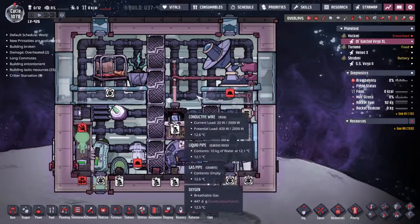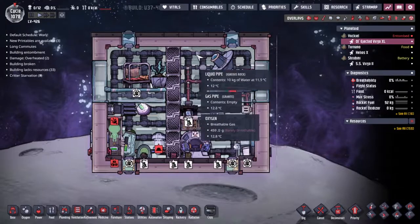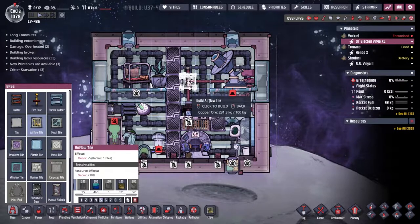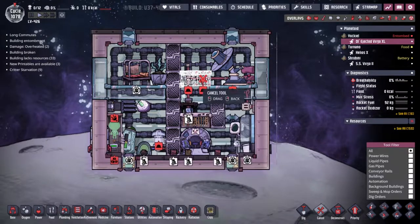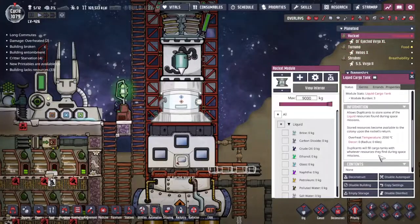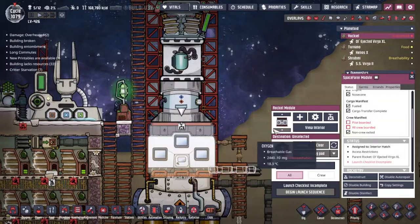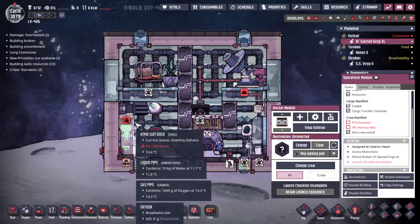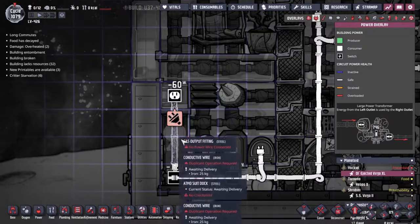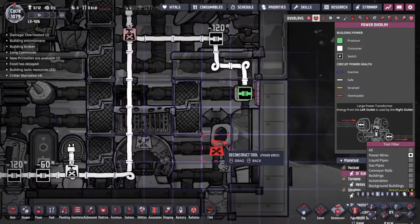I still feel like we have a lot of wasted space here that we could deal with somehow - maybe put another line of tiles here. We could have a little two by two room up the top. Put these right here, I just don't know what I would put up top - any suggestions are gratefully received. Another thing I've realized is I just don't need this liquid module anymore. The gas one is still very handy because we're pumping in from the side port here. It needs power - no problem, we can sort that out with a direct line like that.